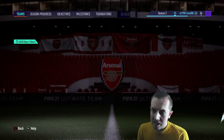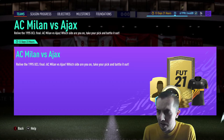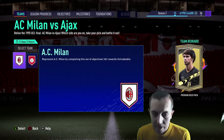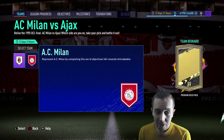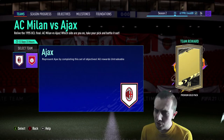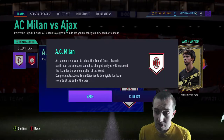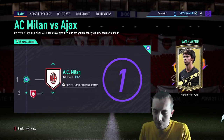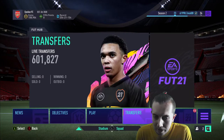We have new themed teams — AC Milan versus Ajax, reliving the 1995 UCL final. I don't think it really matters which one you choose because I think you get the packs regardless. We're going to choose AC Milan — though I should have chosen Ajax since my name is Ajax. Oh well, big L on that one.